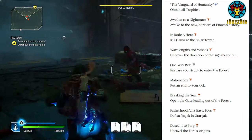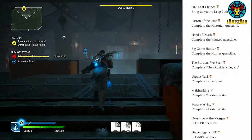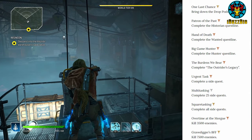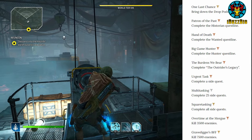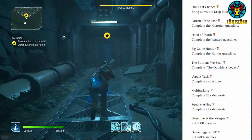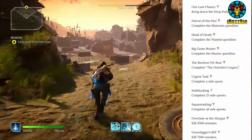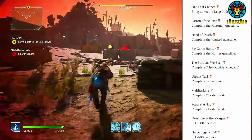Wobble with an Easy Boss: defeat Yugat. The Center Fury: unravel the feral's origins. One Last Chance: bring down the drop pods. Patron of the Past: complete the historian questline. Hand of Death: complete the hunter questline. The Burdens We Bear: complete the Outriders legacy. Urgent Task: complete a side quest. Multitasking: complete 25 side quests. Square Tasking: complete all side quests.